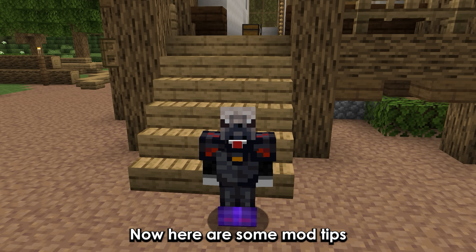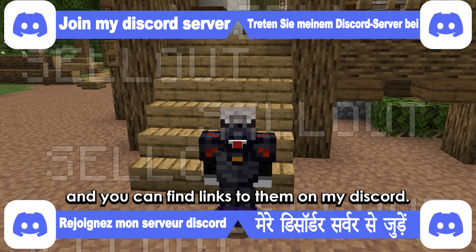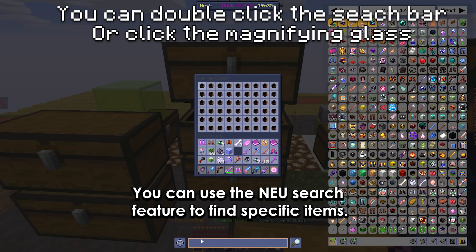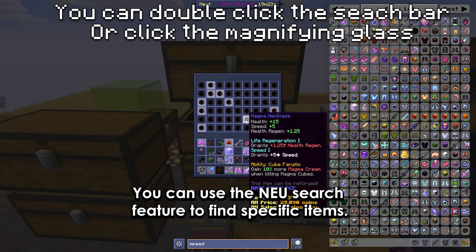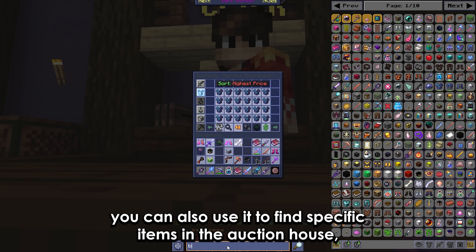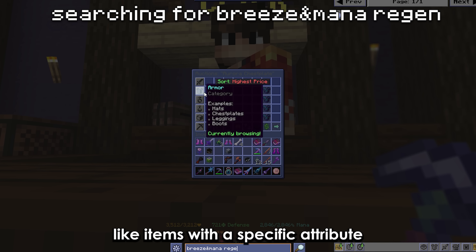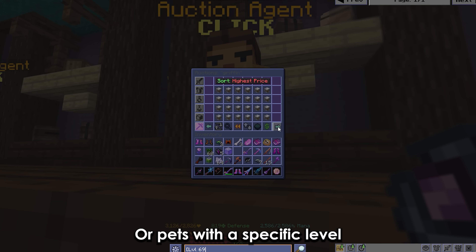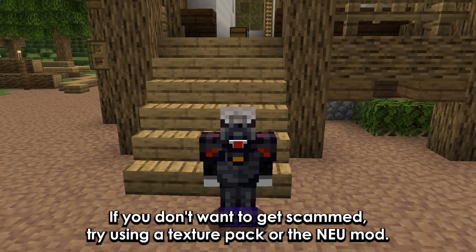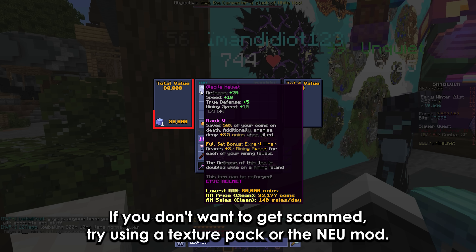Now here are some mod tips. All the mods are free and you can find links to them on my discord. You can use the NEU search feature to find specific items if your chest organization is messy. You can also use it to find specific items in the auction house, like items with a specific attribute or pets with a specific level. If you don't want to get scammed, try using a texture pack or the NEU mod.